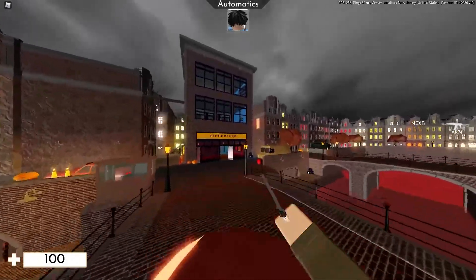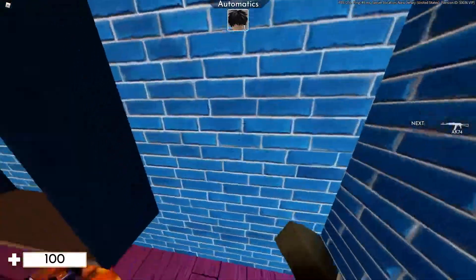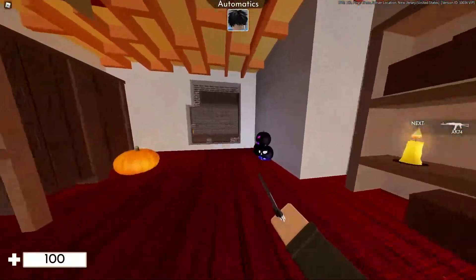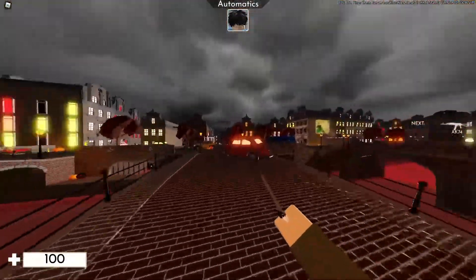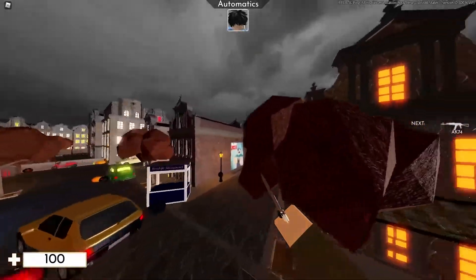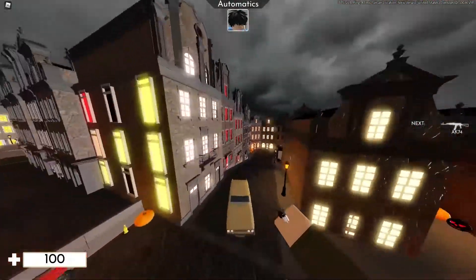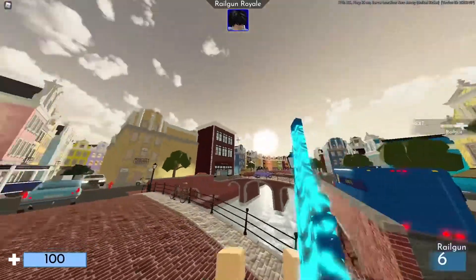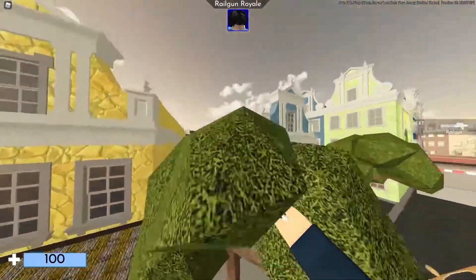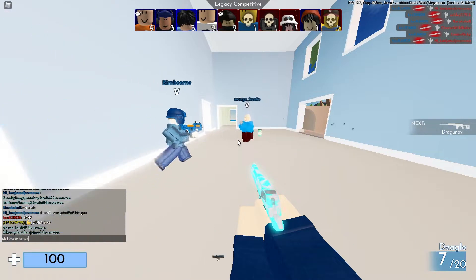The most hated map in the game is Canals. This map was introduced during Halloween and it was absolute garbage — mostly everyone in the Arsenal community completely hated it because it was too dark and red, which made it almost impossible to see players, especially on the red team. New players would go on random rooftops and trees and just camp all day. This made the Arsenal community so mad that the devs had to revamp the entire map and make it look brighter so players could be seen more easily.